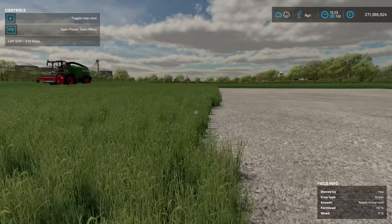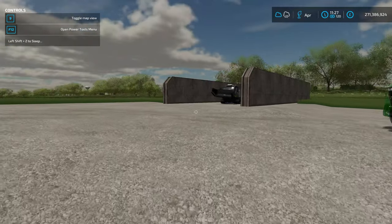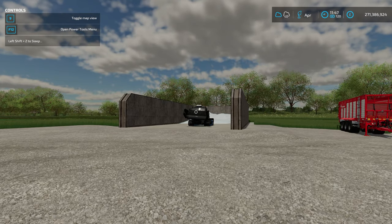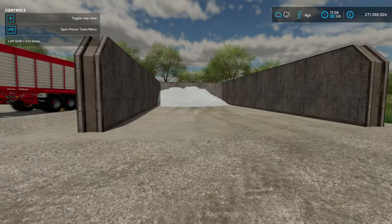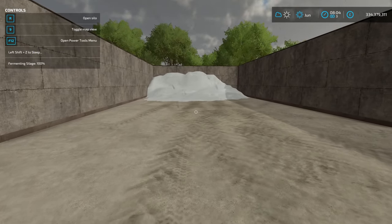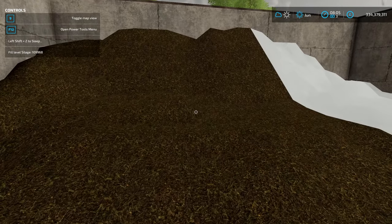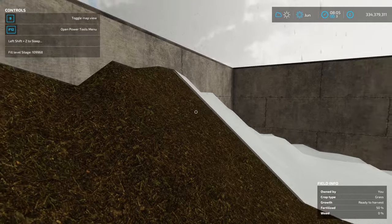What you'd ideally want to see is that the additive pit would take less time to fill — if that's how it works. What I'm expecting now is to see a little bit more silage in the additive pit after fermentation. We'll sleep through the day and come back tomorrow. We skipped two whole months — let's see if the silage is ready. We have 100% fermented silo, which is great. The non-additive side has gone down slightly: from 110,000 liters flat to 109,968 liters — a loss of just 32 liters.